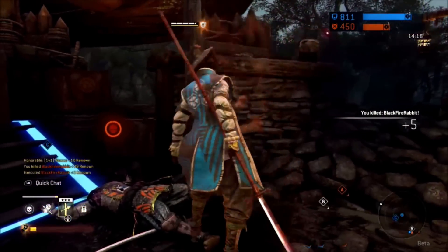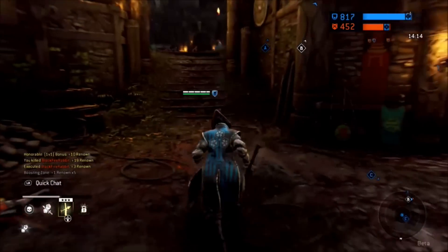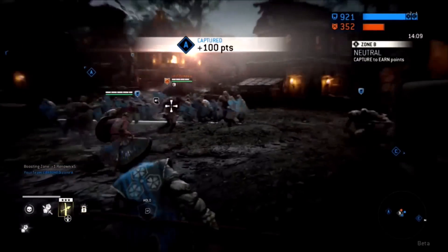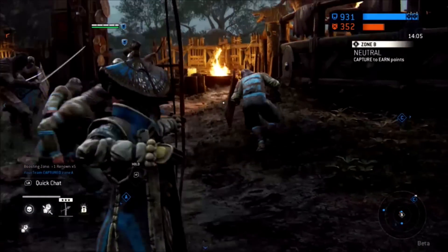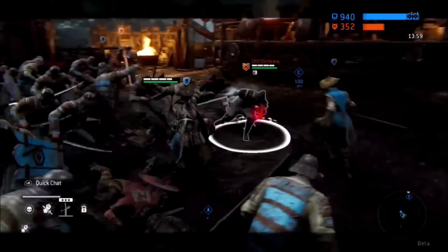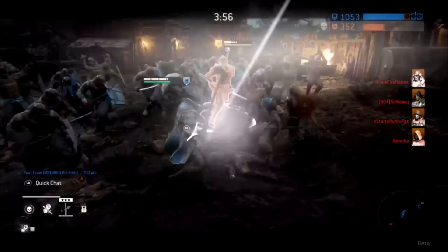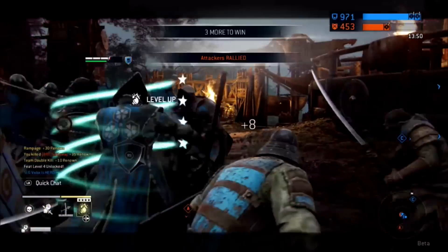Tip number four — I cannot stress this one enough: mix up your combos. Do not go and use the same combos over and over again. Your opponent is soon going to pick that up and know how to defeat you. If you don't know your combos, go into a tutorial, play against some bots, get good at that character. Don't be afraid to change it up, because sometimes the best moves are the ones they are least expecting.